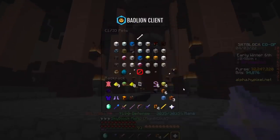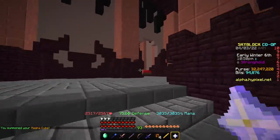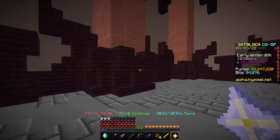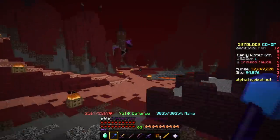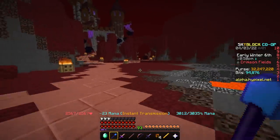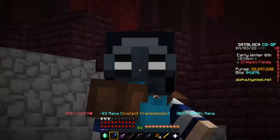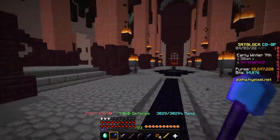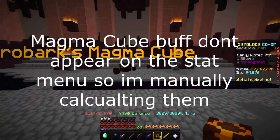But there's this unique pet called the Magna Cube Pet. This pet is actually going to be pretty viable in the new update for two reasons. The Salt Blade ability deals 25% more damage to slimes, which is actually pretty good in the new Nether update because it counts for Magna Cubes and the Magma Boss — there's a lot of slime mobs in the new update. But it also buffs the Rekindled Ember Armor by 50%.